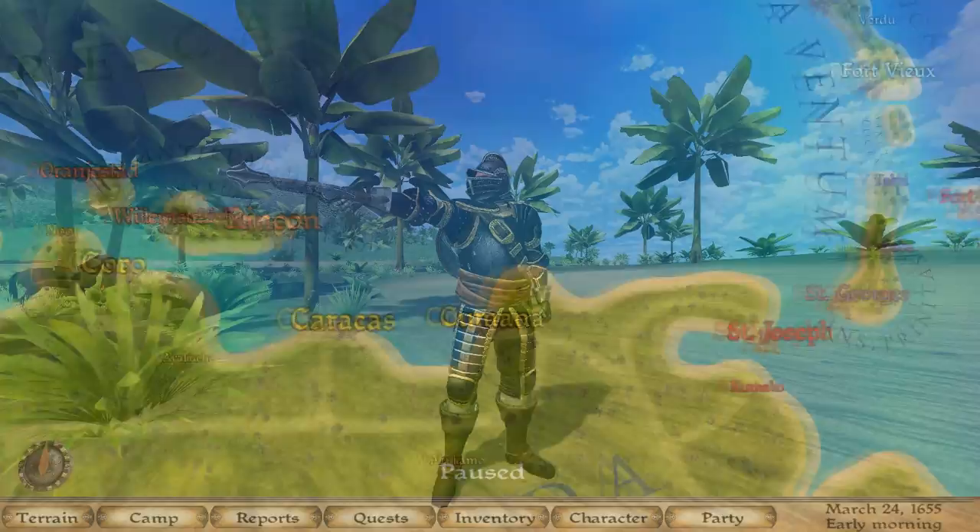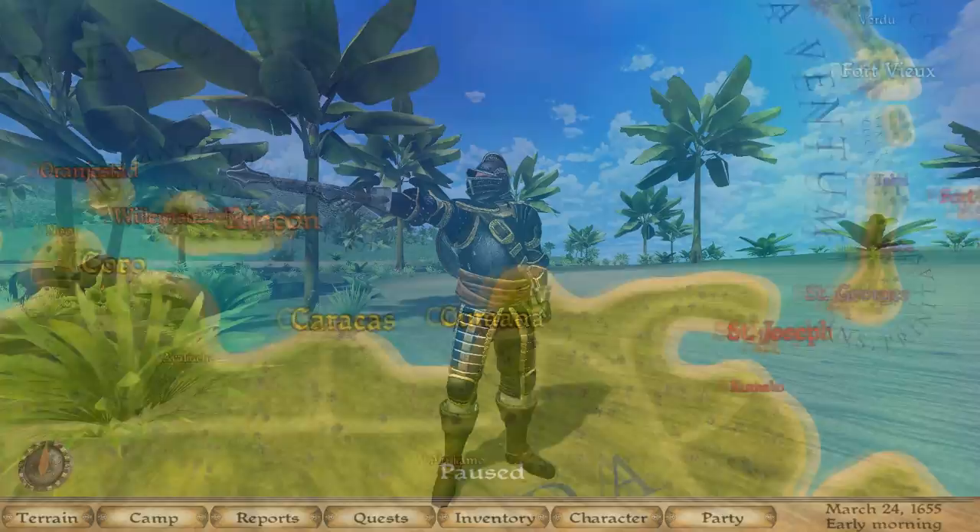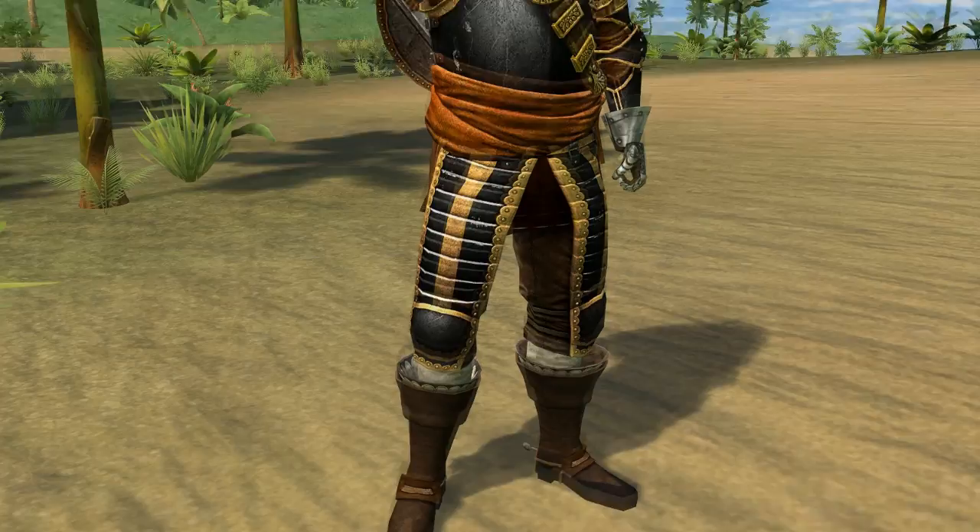Caribbean is a sandbox pirate RPG based on the engine of Mount & Blade Warband. The game takes a larger focus on battles, both on land and sea, and management of your character, ships and crew.